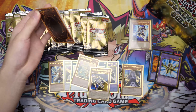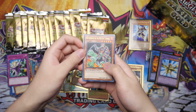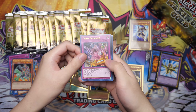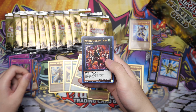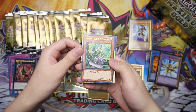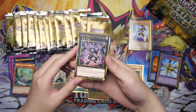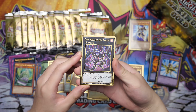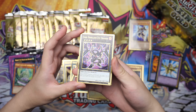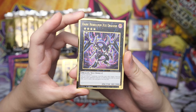Infinite Impermanence, where you at? Blue Eyes, Dark Magician, where you at? We got Brotherhood of the Firefist Coyote, Union Scramble, Harpy's Pet Phantasmal Dragon, Barrier Statue of the Windstorms. Dark Rebellion XYZ Dragon — I think the Ark is also in here, so the Ark Rebellion. This was definitely one of the cards I wanted too. Dark Rebellion! All that gold — crazy.